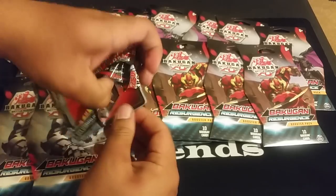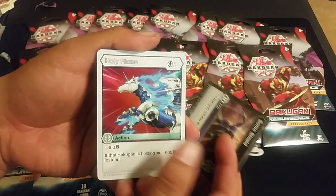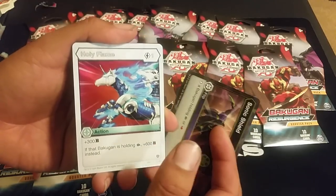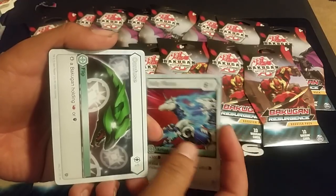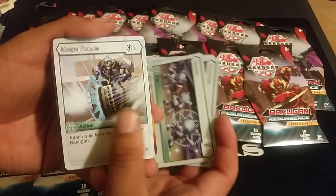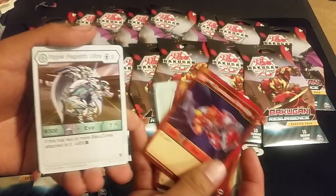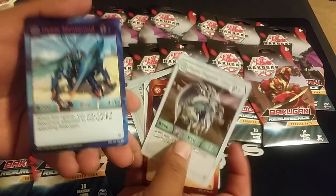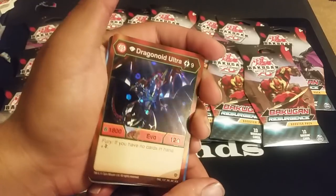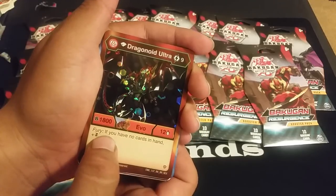Still a lot more packs to go. Sonic Shield, Holy Flames — very broken for one cost: it's plus three if the Bakugan's holding a Green Fist, so it becomes plus six instead. It's the strongest one-cost in my opinion, and you're going to be playing Green Fist with it. Mega Punch as well — attach a Green Fist from the field to a Bakugan for one cost. It's so broken! Diamond Syndius Ultra, Hyper Pegatrix Ultra, Hyper Mantanoid — our second one, that's nice.